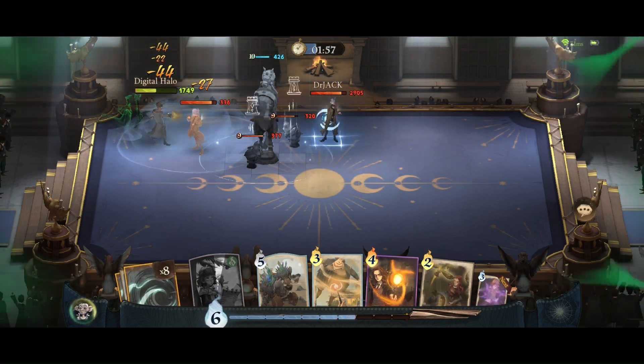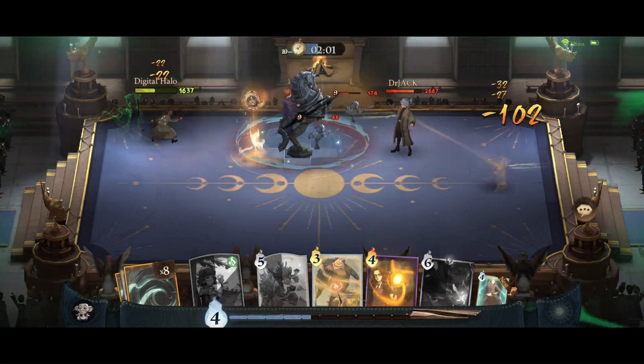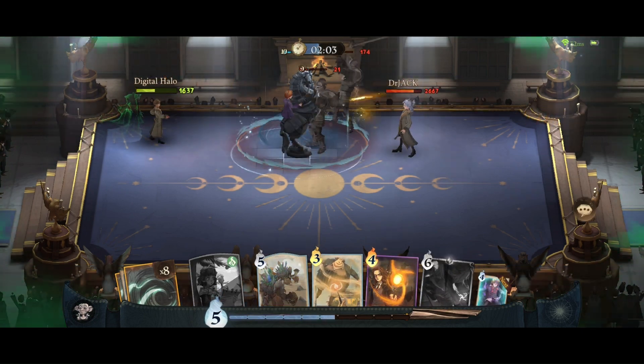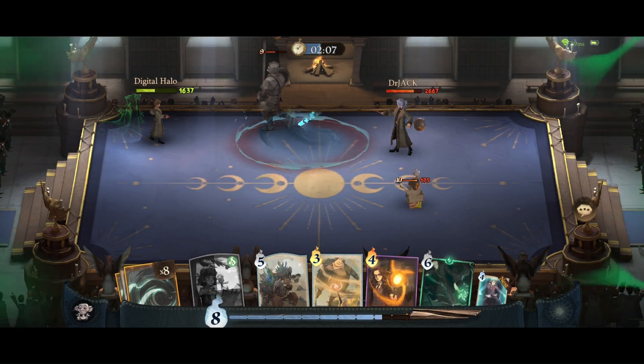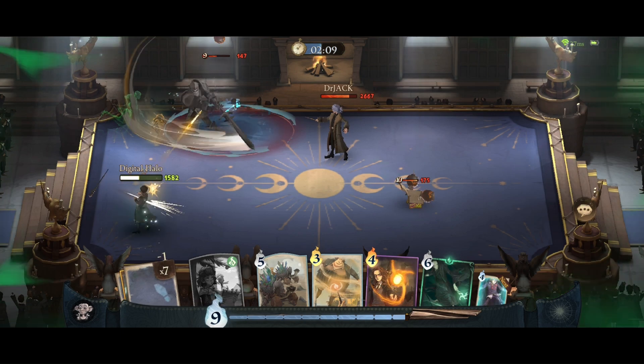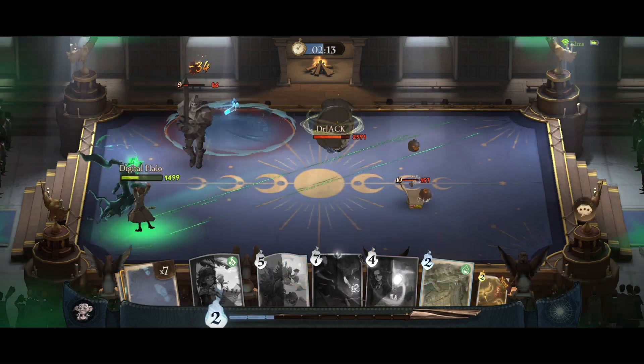Let's go ahead and put down Ron so we can buy ourselves more time. We have Avada Kedavra fully stacked up, so it's just a matter of hitting him with Inflatus and then hitting him with Avada Kedavra, which we could do now.